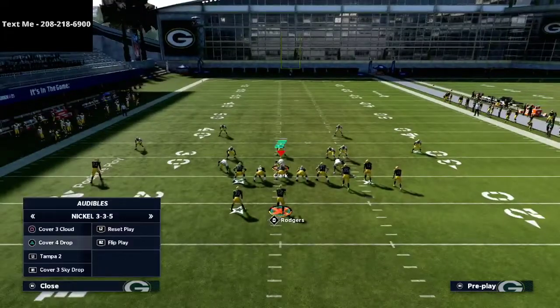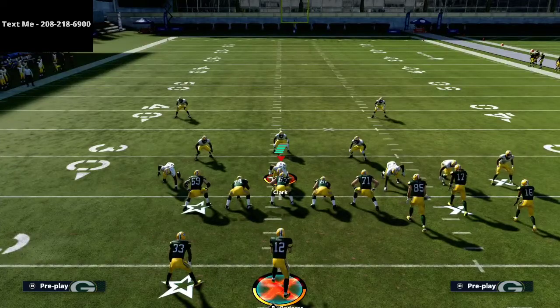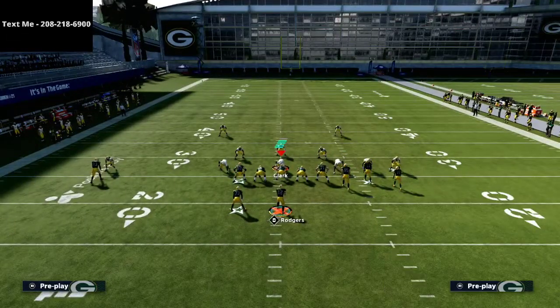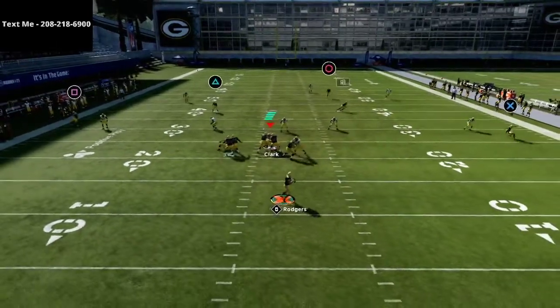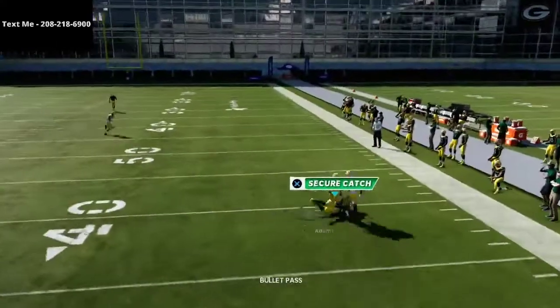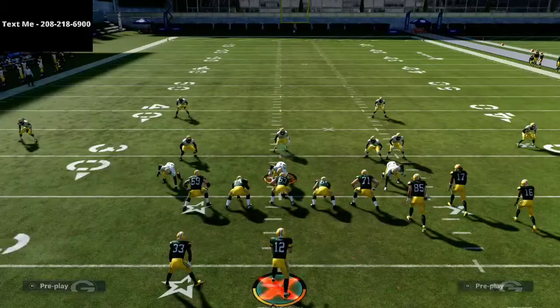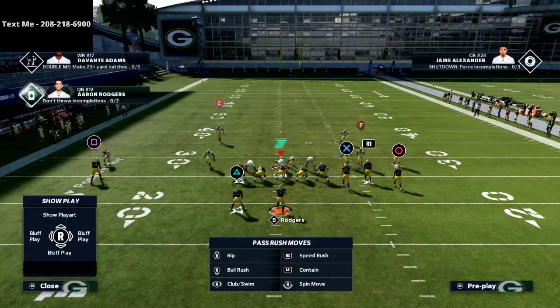The next thing I wanted to talk about briefly is just kind of a standard coverage — not Mabel coverage, but more of just a standard coverage and what that looks like. So just a standard cover three. I want you to watch on this right side: if you watch this out route, you see it's going 15 yards to the outside. As you can see, it does get open very easily against a five yard curl flat, which is what I'm running on this defensive play call.